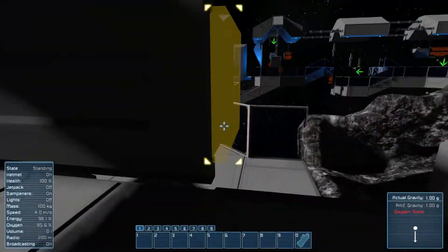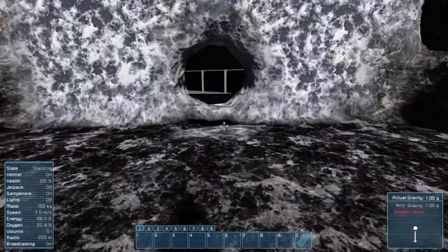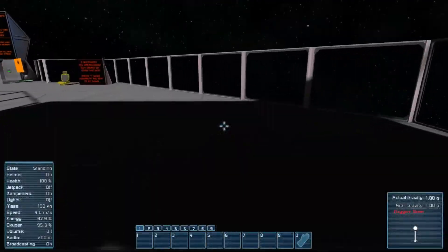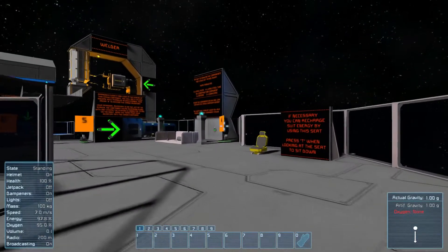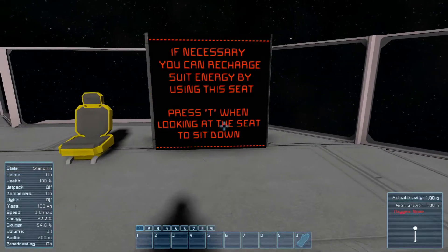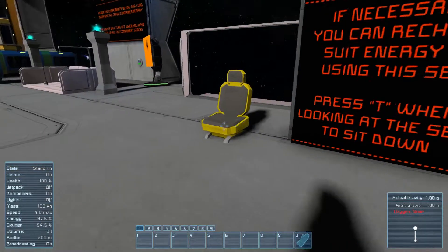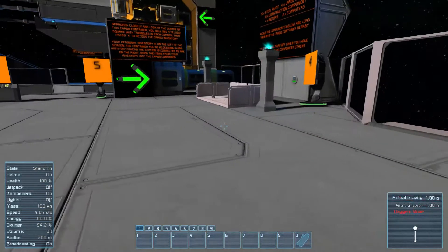Can you have like invulnerable blocks? I guess for the tutorial — I guess you could have sort of invulnerable blocks for the tutorial series, for scenarios. I think this is a scenario in the end. But if necessary, you can recharge your suit energy by using the seat. It's been an exhausting day. Let's charge up — thank you so much for that.